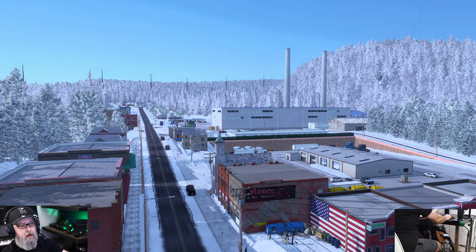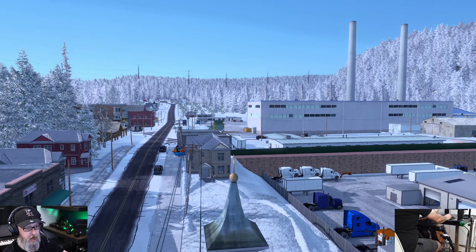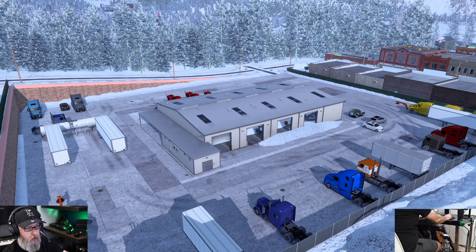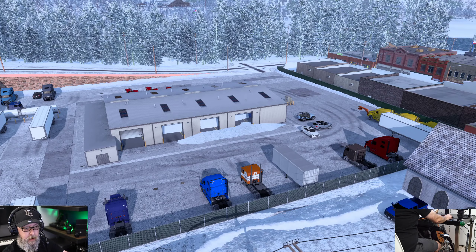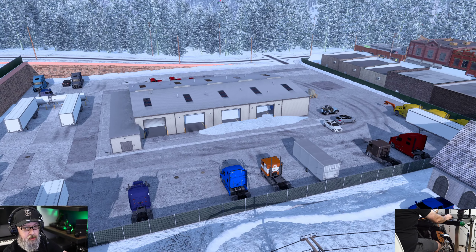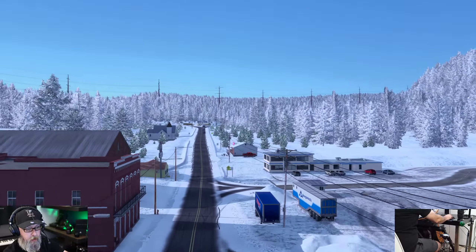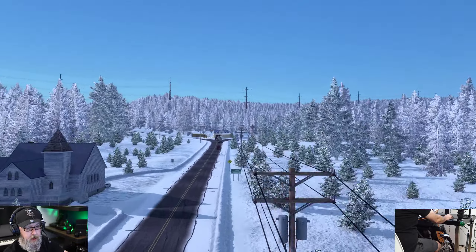We're actually going to be hauling some paper today, but we'll go out and take a look at the rest of the town before we get on the drive. This is Cornejo right here — maybe it's just a truck repair. The LeavHair is over there for your heavy haul stuff.